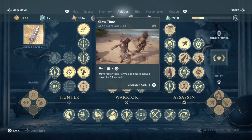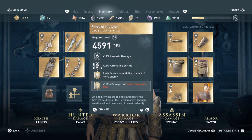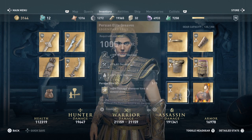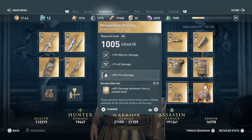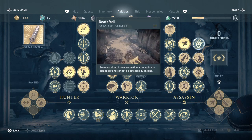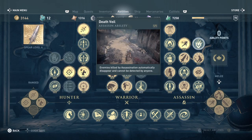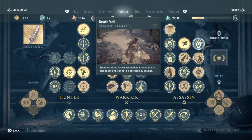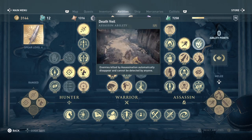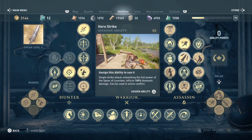I actually added slow time to this build because of the weapon — it reduces cooldowns by 10 on a successful parry. Combined with the gear's 40 damage bonus when time is slowed, that's the reason we added it. I've also been playing with Death Veil — any assassination technique you use causes enemy bodies to completely vanish. You can also get a trophy for doing this 10 times with the ability active, and it only has one rank.